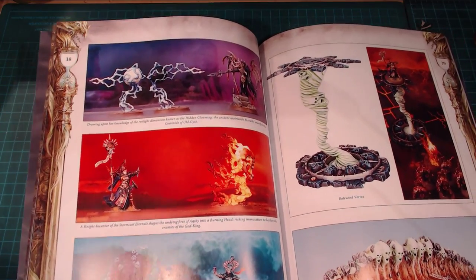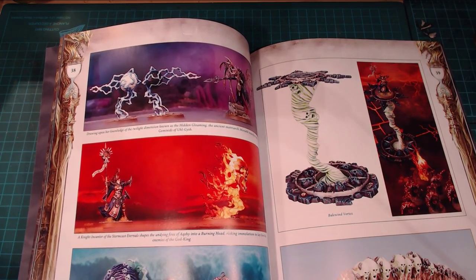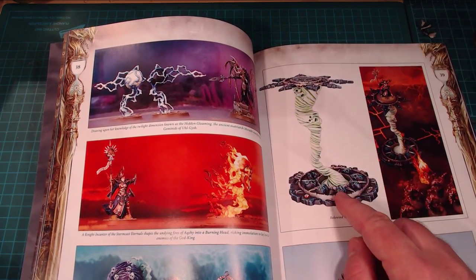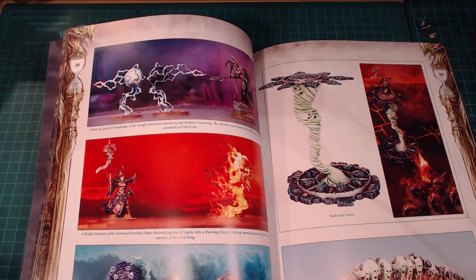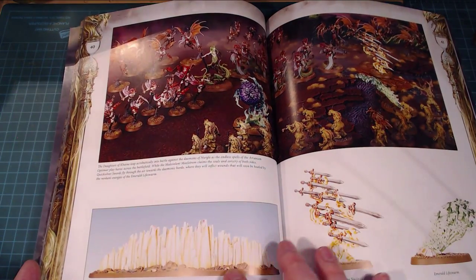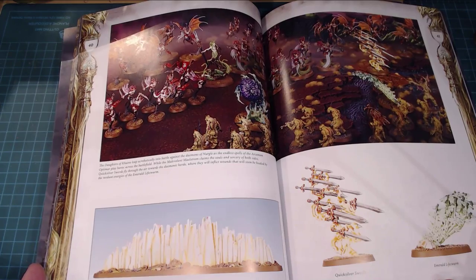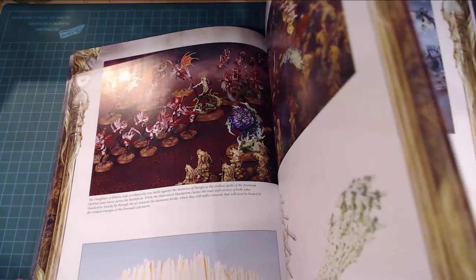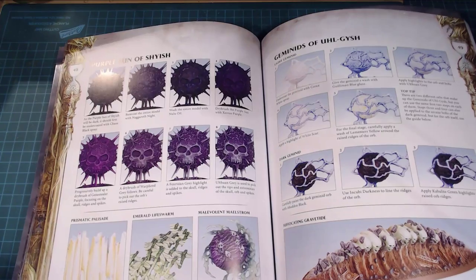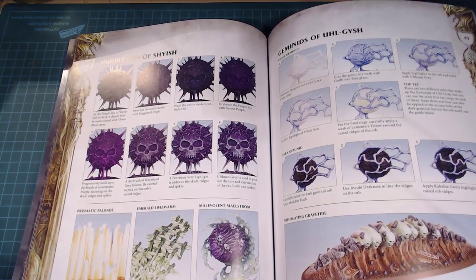The Maelstrom could have been better — could have been way better. They also cover the Bailwind Vortex, which isn't in the box, and offer a card for it too, which is a pretty sweet deal. I really dig the fact that they support older models. The Prismatic Palisade, Quicksilver Swords, and Emerald Life Swarm look pretty vibrant. The painting guide has some dry brushing that's a little rough, but we'll see what we can come up with.